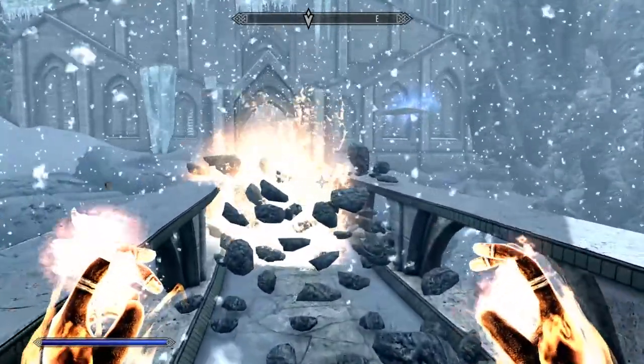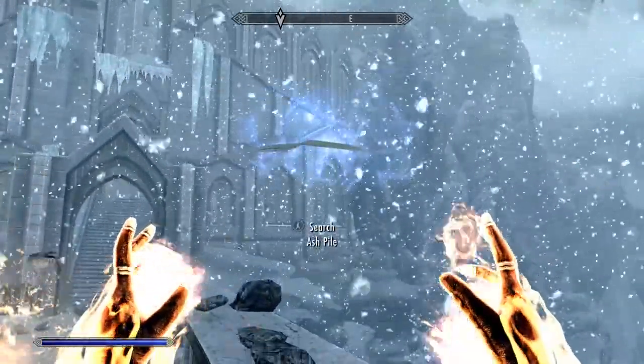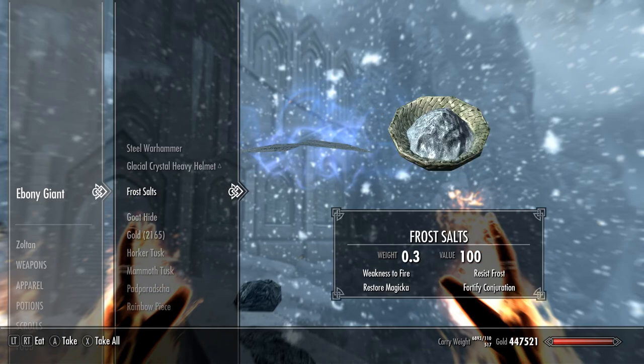So this was the Ebony Giant? Look at this — releases a blast spell with side power attacks.